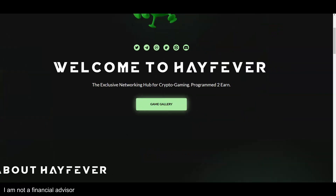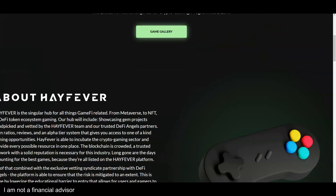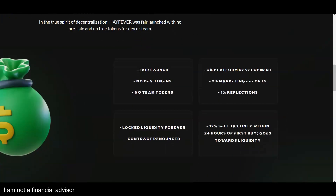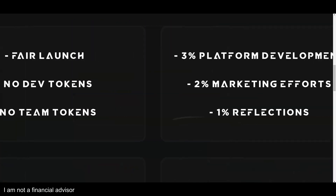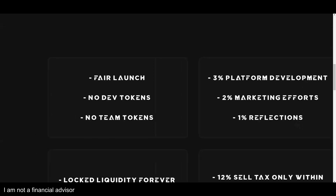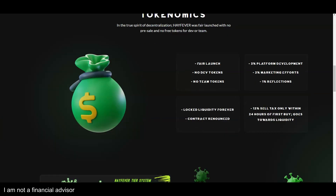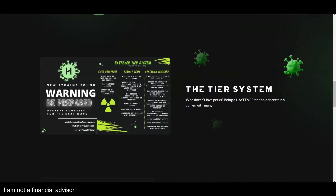If you want something programmed to earn, you definitely want to see this. Look at the tokenomics: liquidity locked forever, contract renounced, 12% sell tax only within the 24-hour fair launch, no dev tokens, no team tokens, and you have reflections — 1%, 2%, and 3% for the other two remaining. Take a look at this — this is something I had no idea about until today.